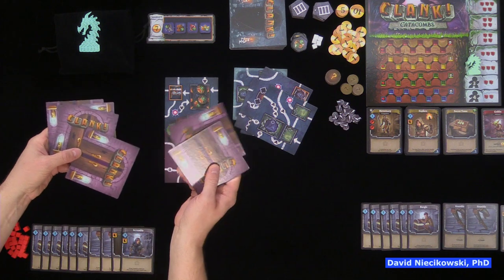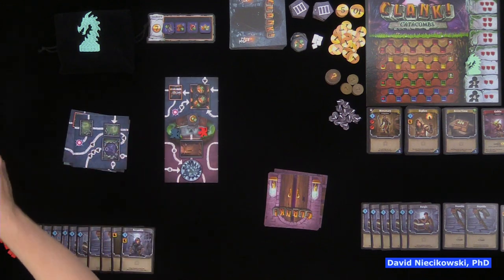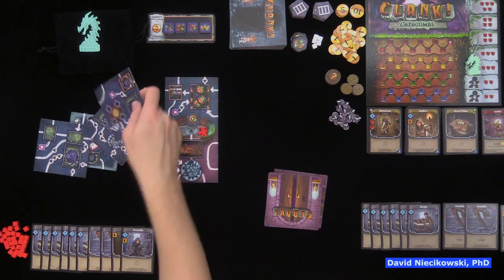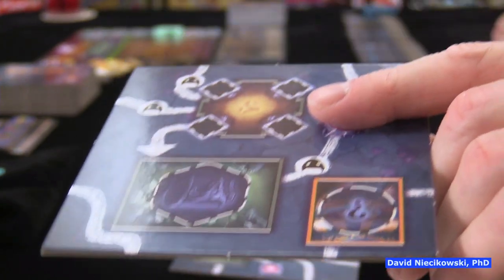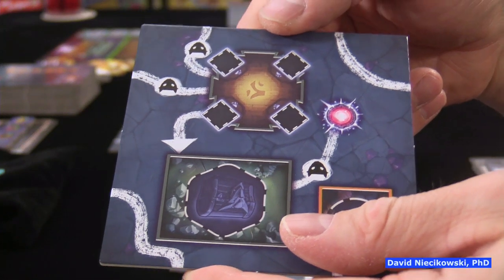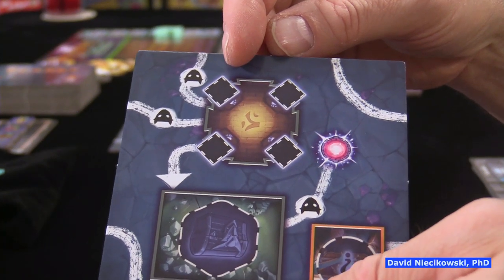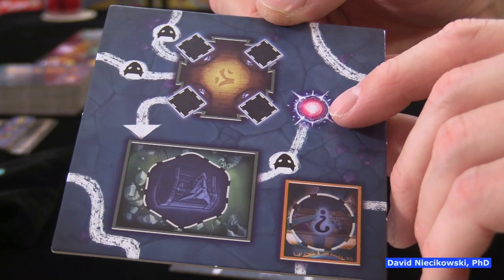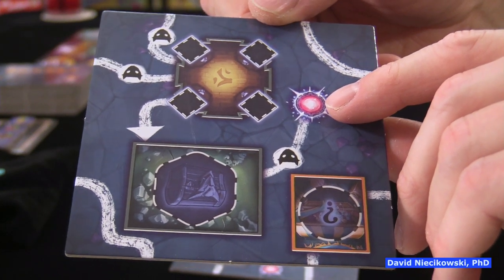A new feature is way shrines. When you land on a way shrine room, you place one of your cubes there and get one gold. If you find another way shrine later, you place another cube and get two gold — so for every way shrine visited you get incrementally more gold, up to three or four gold total. There are also portals: you can jump to other portals as a single move, treated as one space.